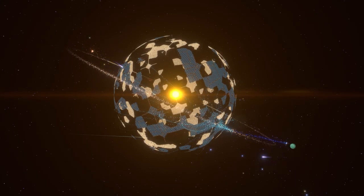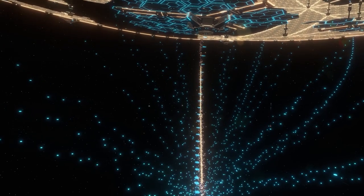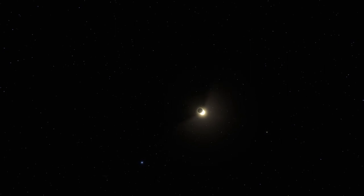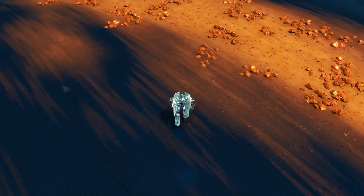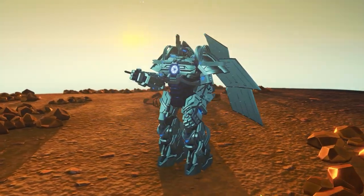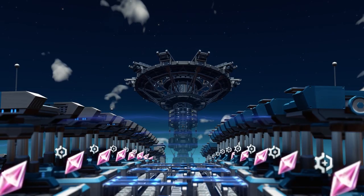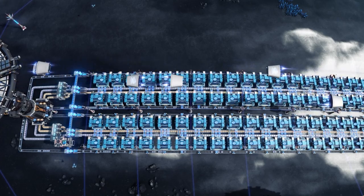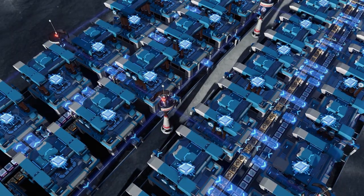Welcome to the Dyson Sphere Program. My name is Tom and this is episode number 94, part 6 in the mini-series to automating 20 small carrier rockets a second. In today's episode, we are going to be exploring a new star system called Zeta Draconis, which contains a crystal desert. She holds optical grating crystals and we are going to mine those and ship them back to Gynar 2 to help us automate the Casimir crystals. Afterwards, we are going to be automating 40 quantum chips every second. Let's get started.